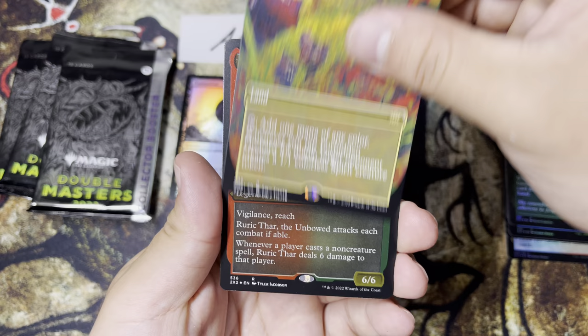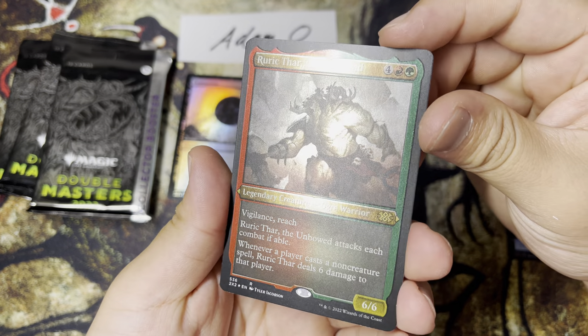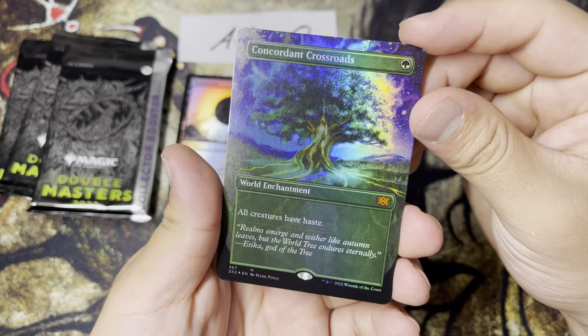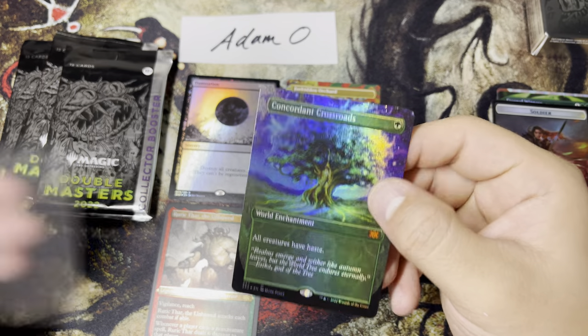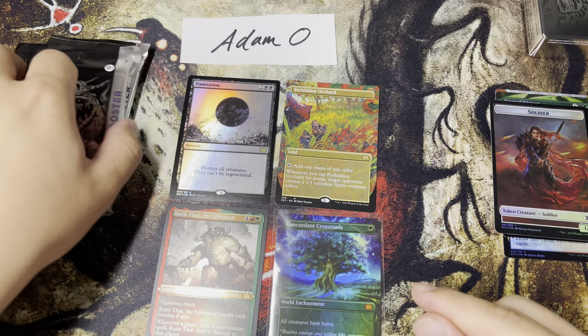Our other traditional foil is an Ex-Borderless Forbidden Orchard — pretty good, not bad at all. Beautiful card. And we have our Etched Foil, which is Ruach Thar the Unbowed. And finally, a Foil Borderless Concordant Crossroads, as well as our Double-Sided Token — in this case, a Boring Soldier Zombie Token. That is a nice hit. Foil Borderless Concordant Crossroads — a little reprint. On to pack number two.